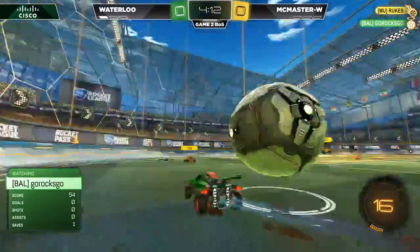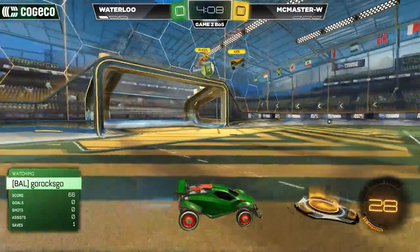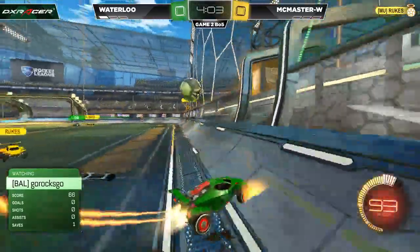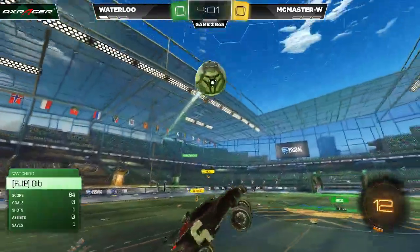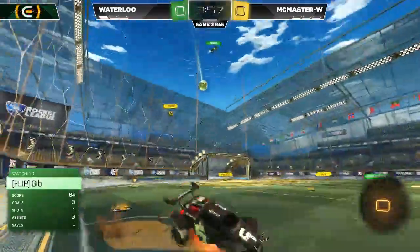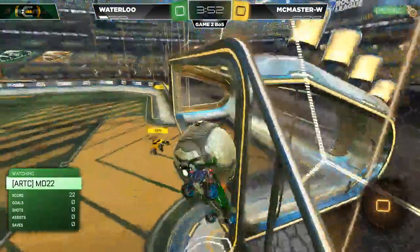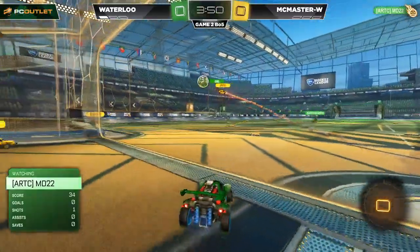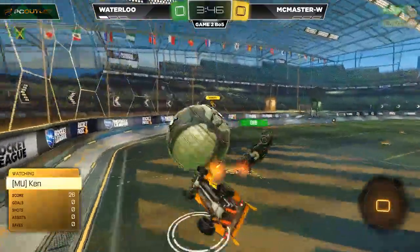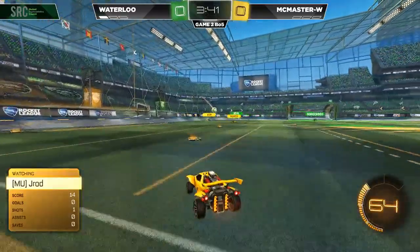Go Rocks Go now facing a 1v1, but manages it well. Just a pretty, pretty play there. Go Rocks Go with it. Dukes getting a little risky. But Go Rocks Go now along the wall, got Ken challenging him, but he's able to get it across to Gibb. Gibb can't make any contact with it at first. MD comes in, makes the contact, gets it down. Can't tip it towards the target. MD's attempt is denied by Ken coming out of the net. And now Ken will move it along for McMaster.